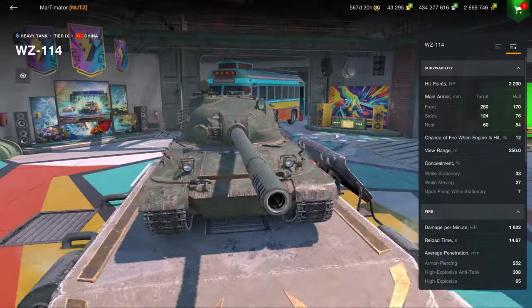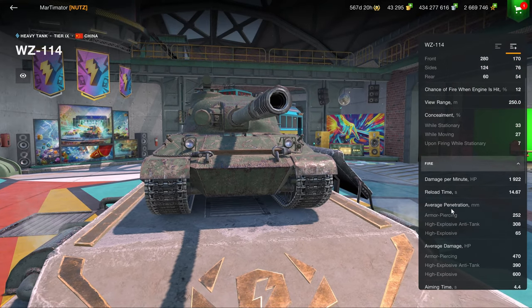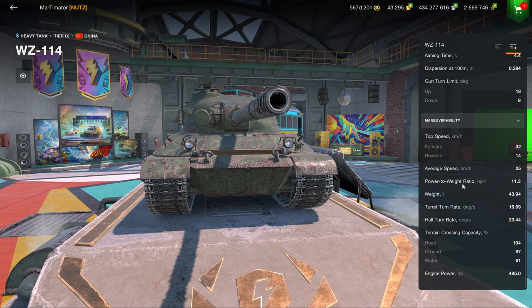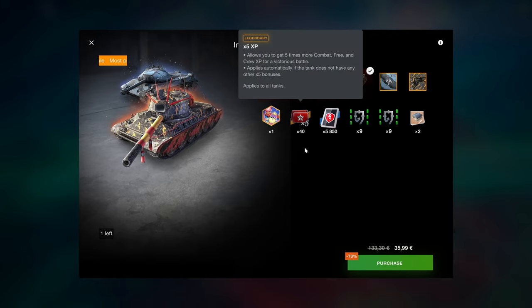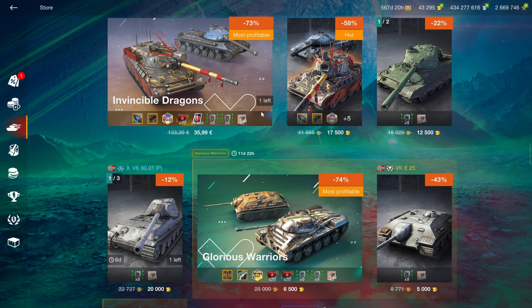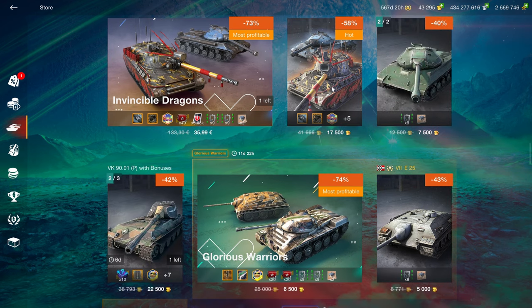But then we have this waste of space — it's the TL-7 of heavy tanks, basically. It's not any good at anything really. It does have 7 degrees of gun depression, which is unusual for a Chinese tank, but that's about where the interest of this vehicle ends. Very boring and generic. So 36 euros for these two — I don't recommend it. If they put an Object 752 in here, epic bundle. But unfortunately, nope. Not from me. You can also buy it for 17.5k if you don't want the money, but I don't recommend that at all.